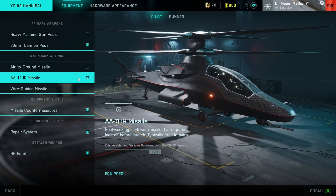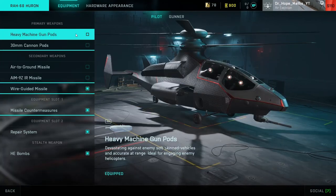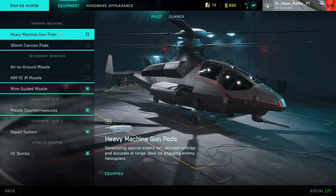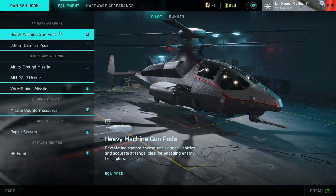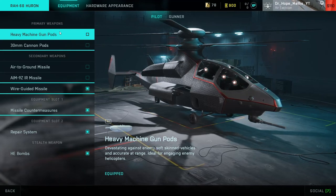The wire-guided missiles are good against vehicles, although they can be hard to hit with. A good thing about them is that once you fire them and are guiding the missile in, you can switch to your 30mm cannon and fire that at the target while you're doing this.